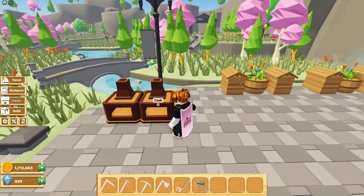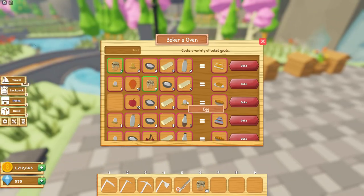Alright, so honey can be used while cooking. There are a few meals that provide useful boosts. For instance, this recipe requires two honey, golden eggs, flour, butter, and milk, which makes a golden cake that offers an economy boost of two. I'll be testing this recipe shortly.